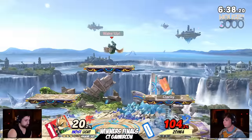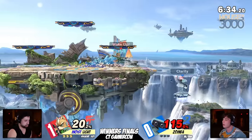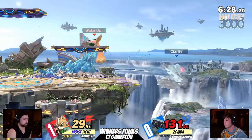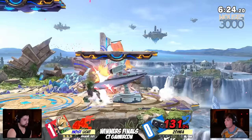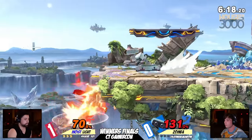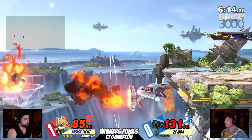Look at this - the way that Light is able to stack up damage, it just doesn't seem like Zamba has a game plan at all. A lot of up airs there too, just racking on the damage, that back air setting up for the edge guard one more time. Even if it doesn't take the stock, it just sets you up for a good spot. Zamba has really interesting combo routes, just not really finding that finishing hit - not finding the edge guard or the rotor arms.